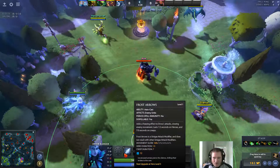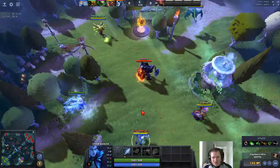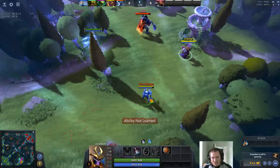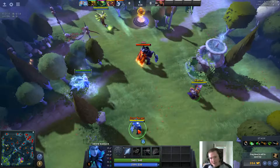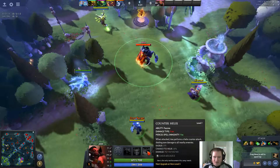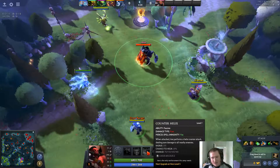Drow Ranger is also a reasonable pick because she has a really good movement slow. It doesn't grant her extra damage, but she can at least prevent him from running away, which allows things like your Silencer to combo well. Any hero who has an attack range that exceeds the range of Counter Helix is usually good against Axe.